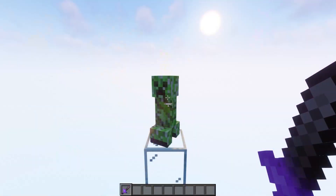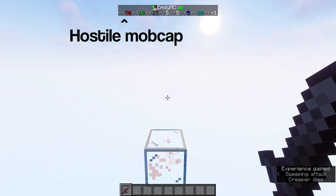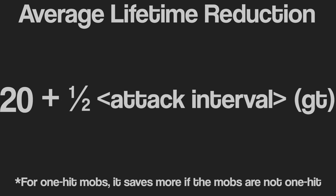This is important because normally mobs continue to count towards the mob cap while they are dying, which takes 1 second or 20 game ticks. On average, this saves 20 game ticks plus half of the attack interval of the mob lifetime in your farm.